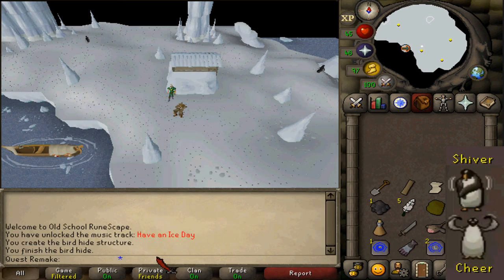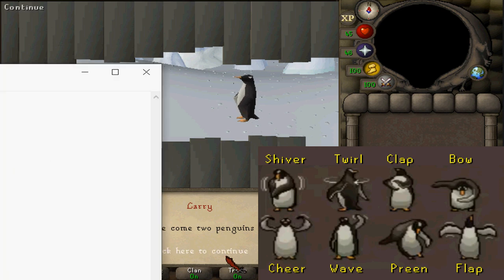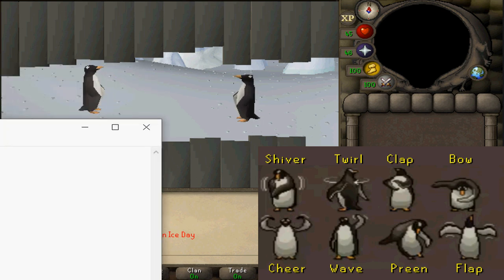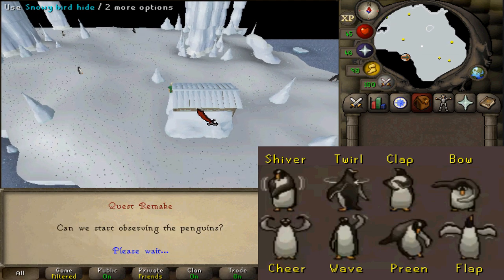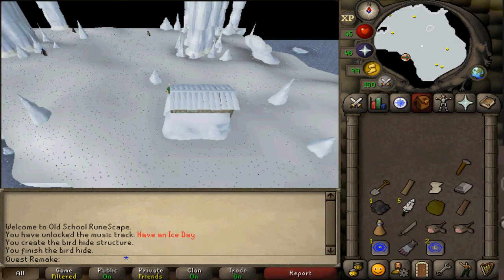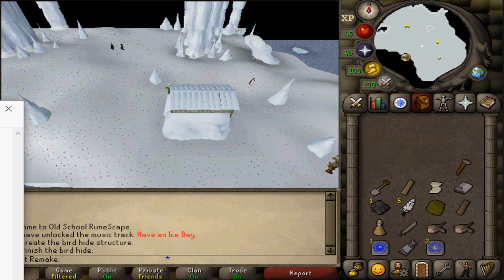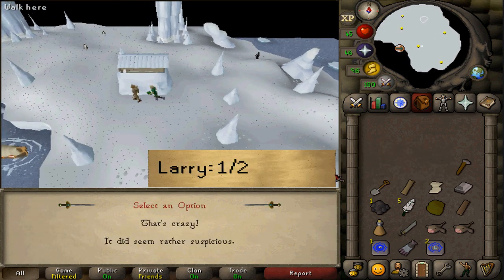Now we will already need our notepad. During the cutscene, the penguins will be doing 3 emotes, which are random for everyone. There are 8 possible options, so use your notepad to write down which ones you have. For me it was clap, preen, bow — but that is random for everyone. Once you think you know which emotes are the penguins' greetings, talk to Larry and select option 1 or 2; it doesn't really matter.